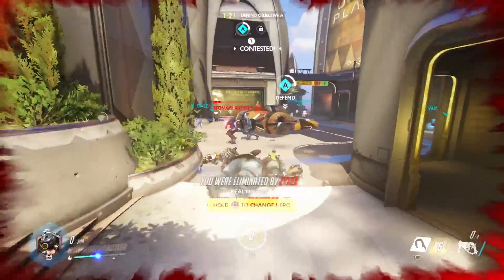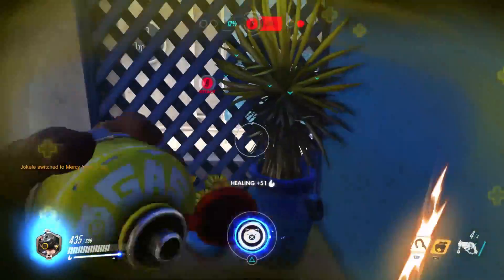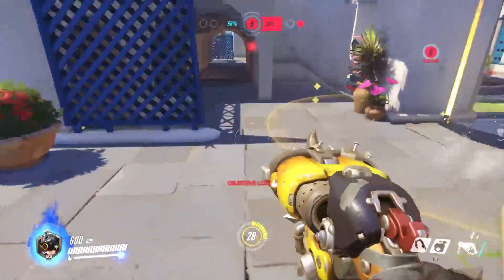If you do find yourself in that situation, use Roadhog's super. It's kind of insane up close — I got a quad kill there, and you can use it to shove guys away from you, in which case you can sometimes push them into holes, like this guy.